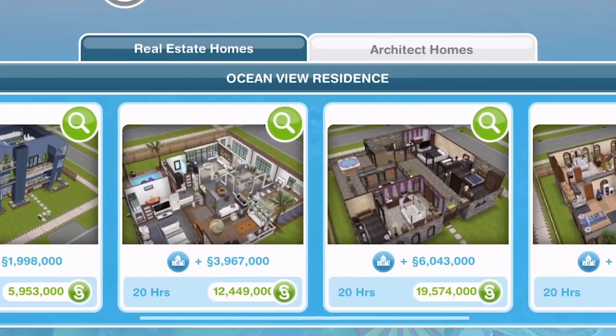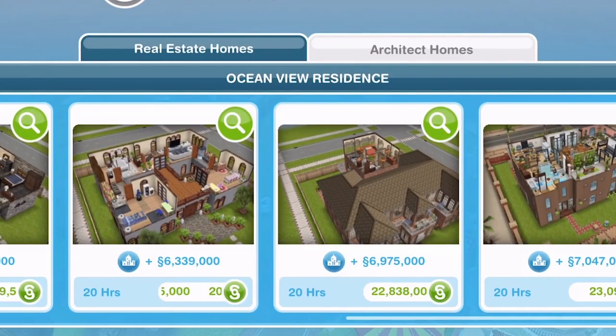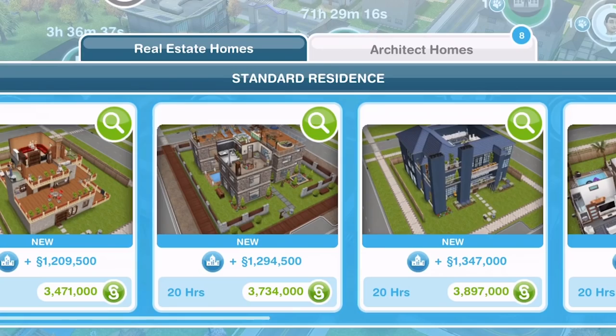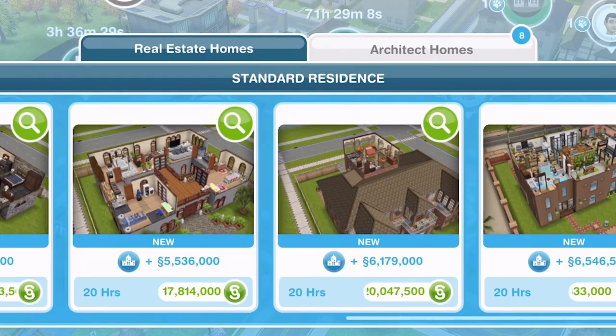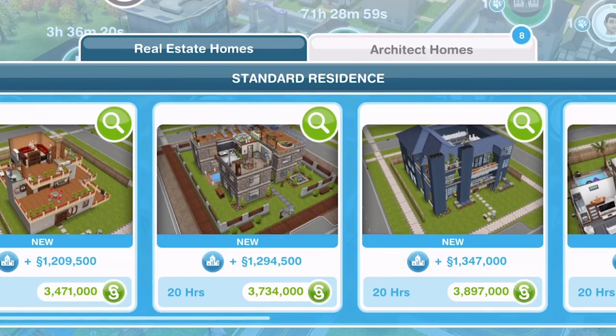That's a look at all eight new architect homes — let me know what you think and whether you'll be building any. After having a tour of them all, probably the only one I'm going to build is that last one, though I may be tempted to build two of them to get all that furniture, if I can get enough money. The first house on a premium lot is five and a half million for me — let me know how much it is for you. On a standard size lot the first house is two million cheaper at three and a half million. Give the video a thumbs up if you enjoyed, subscribe if you're new, and I'll see you guys soon for a new video. Thanks for watching!